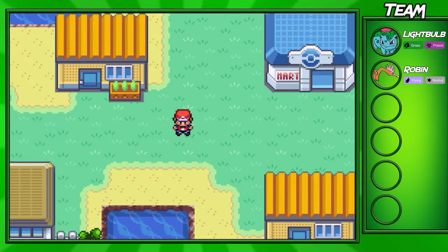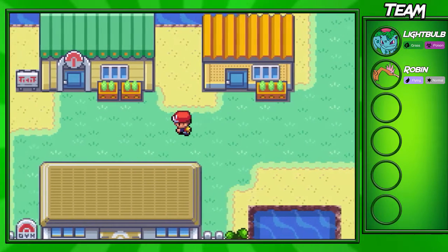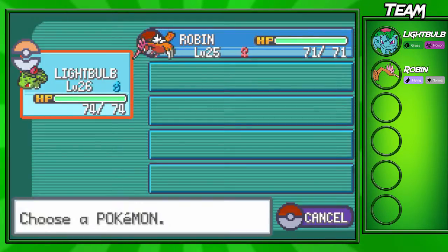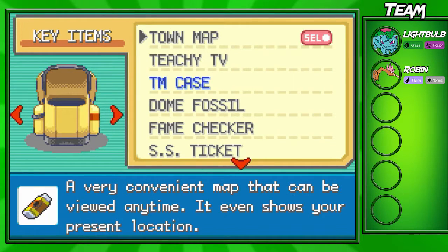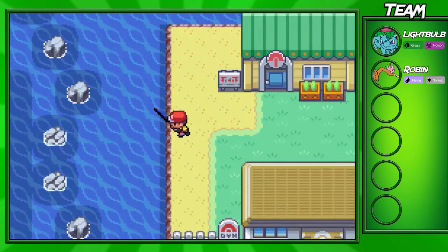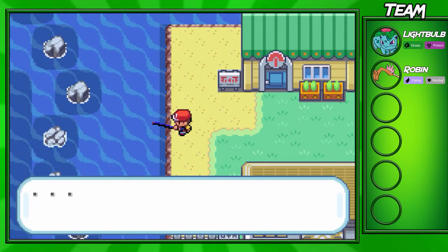Hey guys, GokuSen for the one here, and welcome back to another LeafGreen walkthrough episode. In this part I'll be going through the SS Anne and getting HM01 Cut. But before I do that, I actually want to catch my next Pokemon. I said this in the last episode — I'm going to get a new Pokemon with the old rod and we're gonna do just that right now.